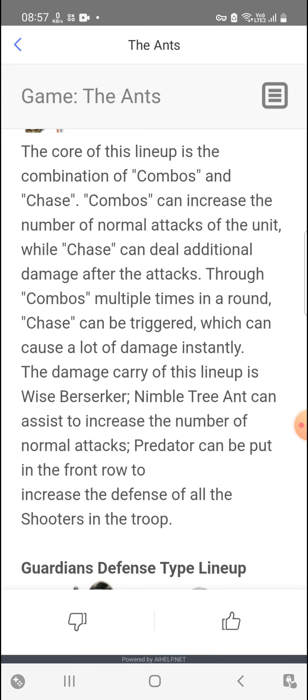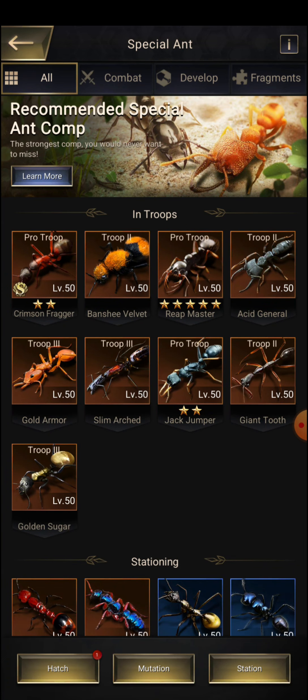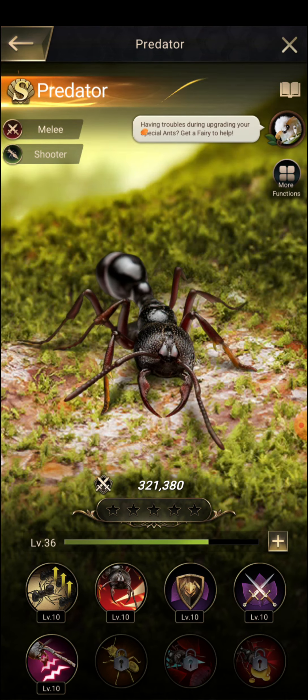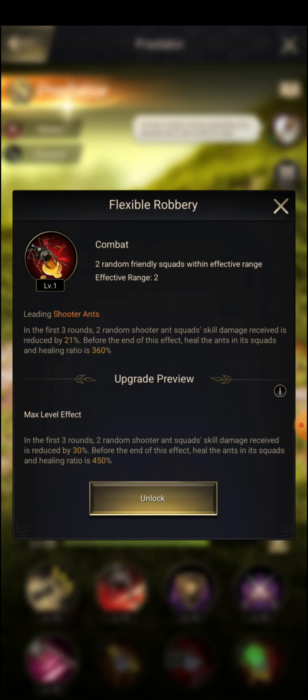If you go down, you'll see the damage carry of the lineup is Spare Sugar and Nimble Tree Ant, which can assist to increase the number of normal attacks. Predator can be put in the front row to increase the defense of all suitor ant types.